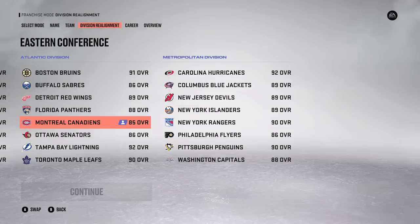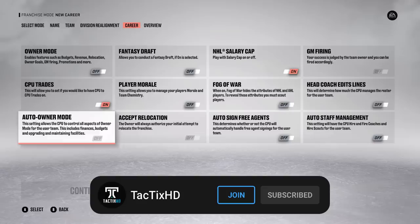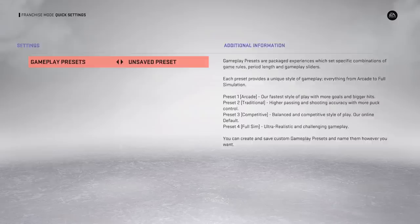At 85 overall, that makes us the lowest rated team in the Atlantic as well as the entire Eastern Conference, so I think this first year we're trying to tank for Conor Bedard. In terms of settings, salary cap will be on along with computer trades, everything else turned off. I'm not doing a custom league for this franchise, just a normal one with the Montreal Canadiens - I've got a bunch of ideas using custom leagues for other videos.